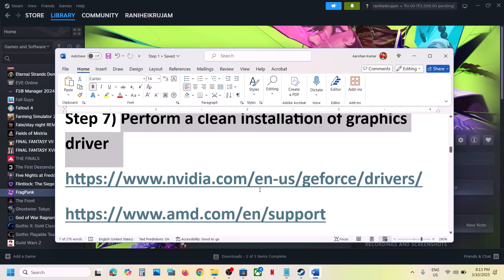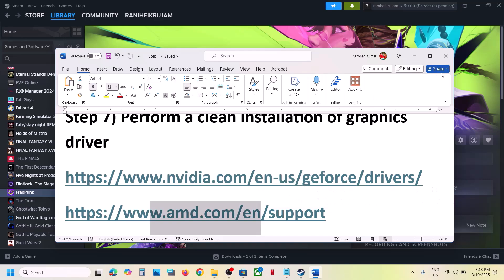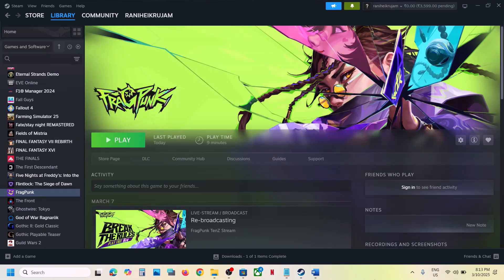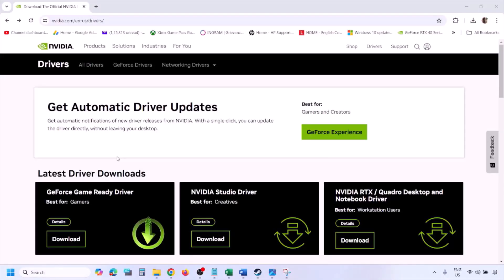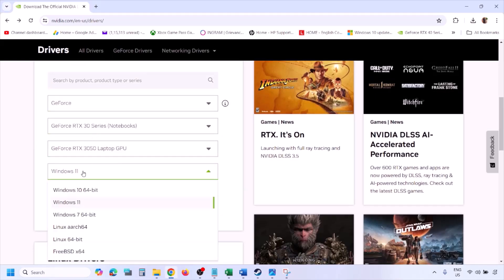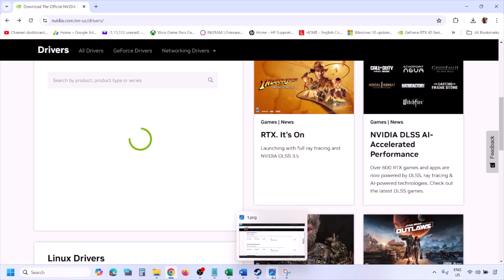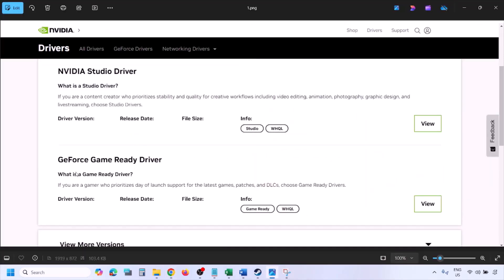The next step is to perform a clean installation of your graphics card driver. If you have an Nvidia card go to the Nvidia website; if you have an AMD card go to the AMD website. On the Nvidia website, select your graphics card from the list, make sure you select the correct card, and select the right operating system (Windows 10 or Windows 11), then click Find.